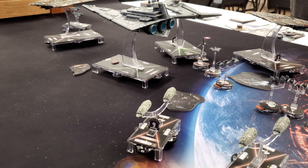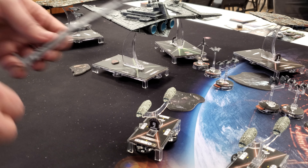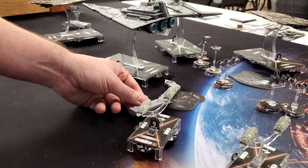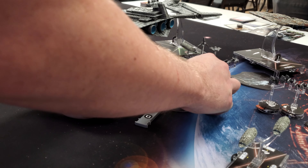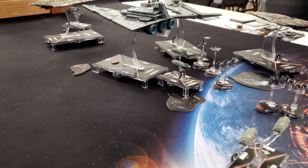Going with Bright Hope — it's an Engineering. Taking a token and moving at speed two. I don't think there is any way to avoid it — I'm going to be self-killing Bright Hope for sure. Coming in like this and landing on this debris field. Taking two damage on this side: one face-up and another face-down. Bright Hope is almost dead — poor maneuvering on my part. But we will get a Slicer Tools off. Next dial on the Onager will be switched to a Squadron command.